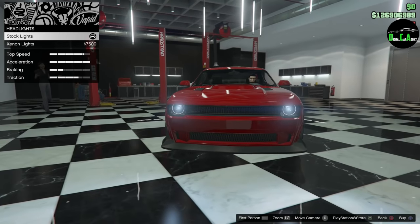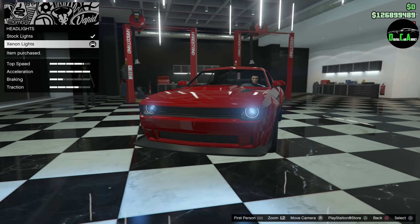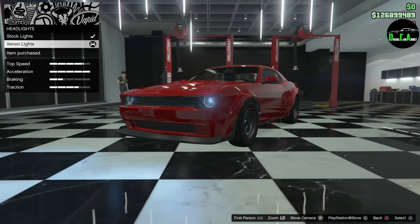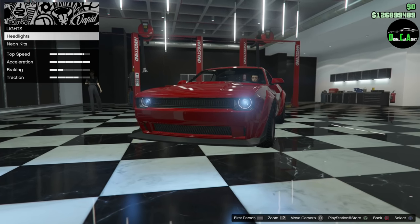Next up, headlights. It already comes with LED, so I just have to throw a xenon on there to get it a little more blue. Rockstar did kind of like halo rings around the headlights — I mean, wow. They went all out. I'm just beyond excited for this car.